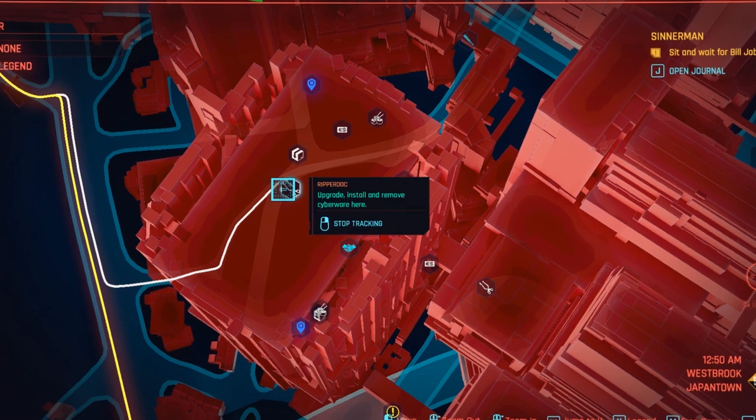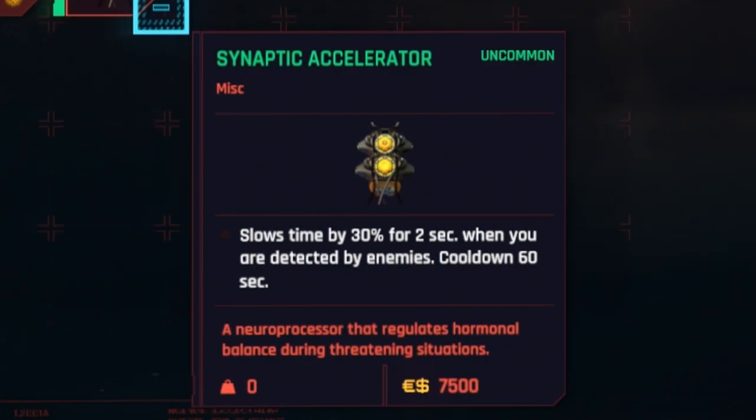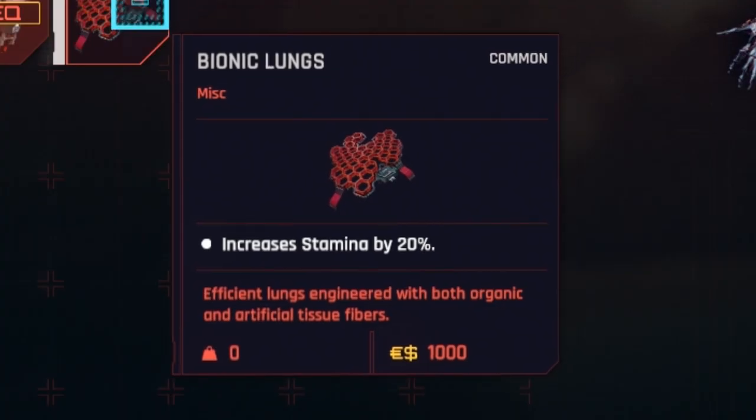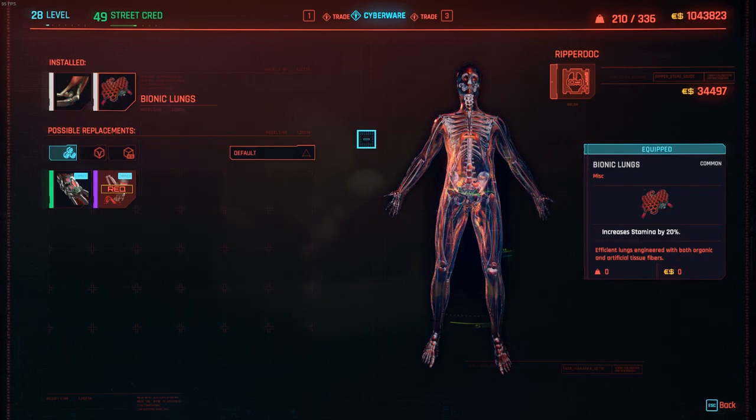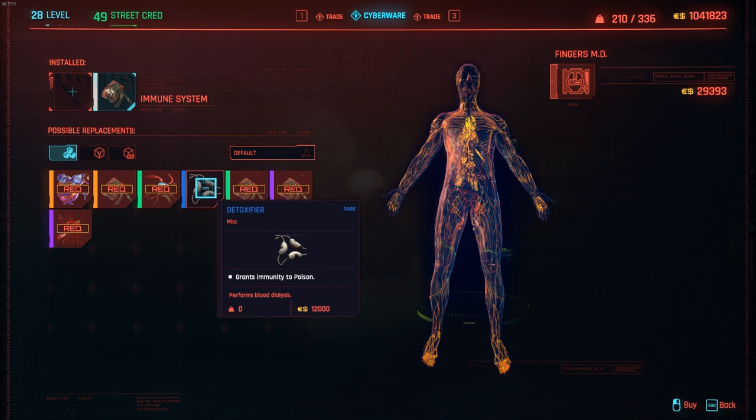We've got two Ripper Docs in Westbrook Japantown. Looks like there's a better synaptic accelerator I can get here — it's only 7,500 eddies, so I'm going to go ahead and get it. Still going to purchase another slot filler for now. I don't bump into poison very often, but it'll be nice to have this for the time being.